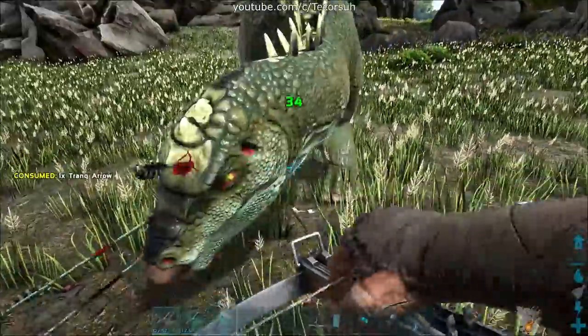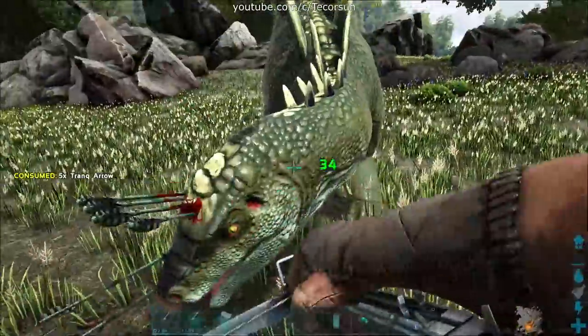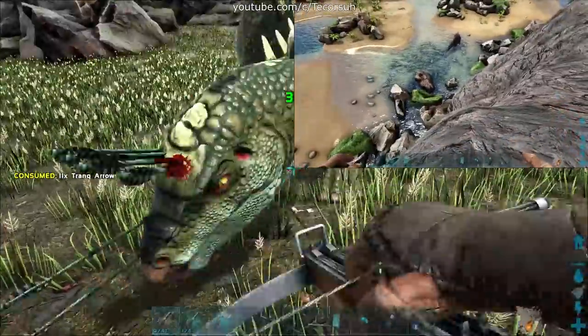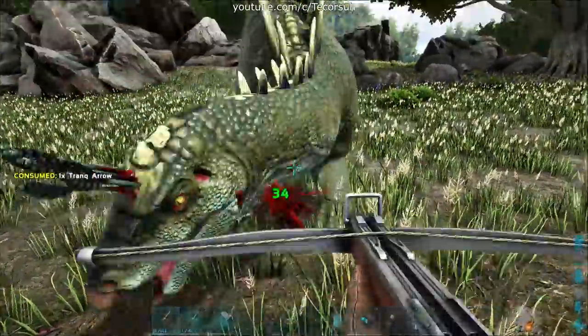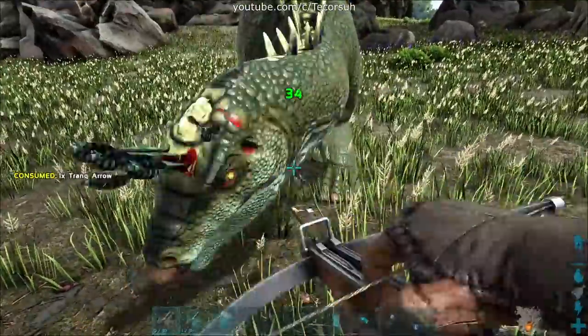Normally I start these videos with 'are you tired of this happening?' But I didn't realize how dumb the stego AI is. My idea was to have the stego launch me off a cliff into the rocks below and be eaten by the spino that's down there. But the stego can't hit anything directly in front of it, and the AI doesn't seem to know that it's not hitting me. Well, with that little rant out of the way,